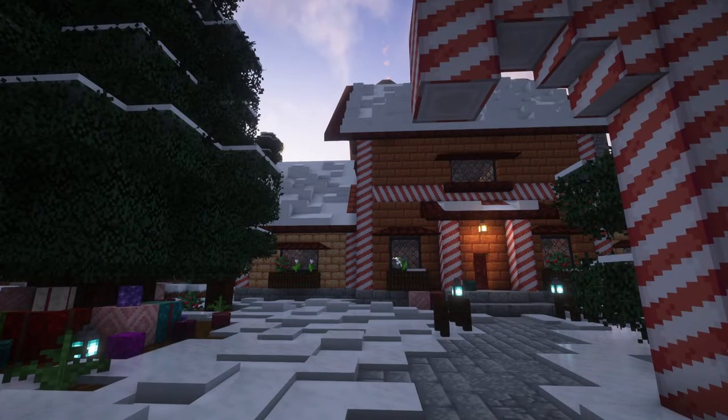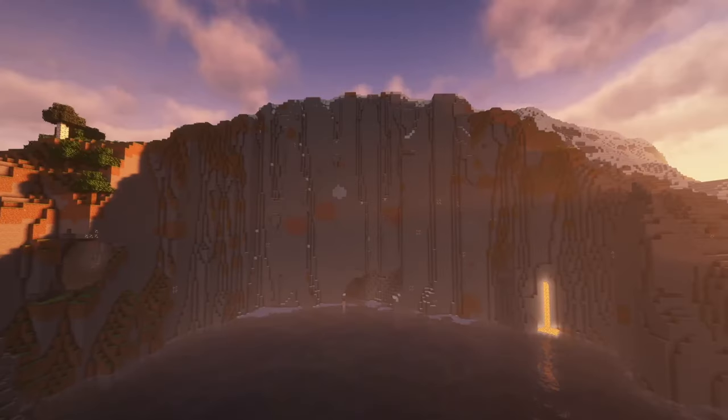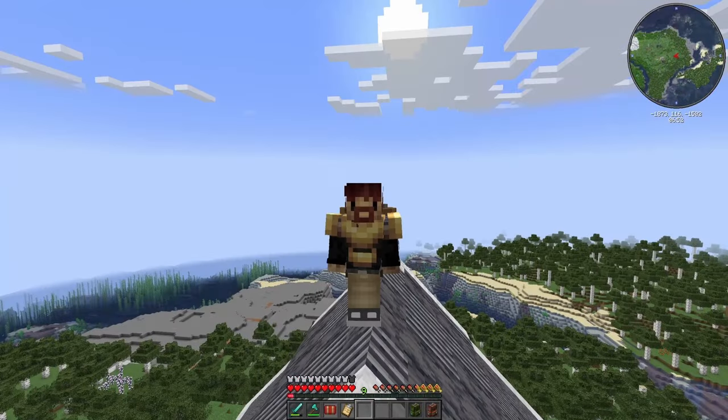Last episode, we rushed to build a gingerbread workshop and then surrounded it by a magical winter wonderland. In today's episode, we finally find a dwarven mountain hold, build a barn for our animals, and then stuff a bunch of villagers in it. Let's get started.